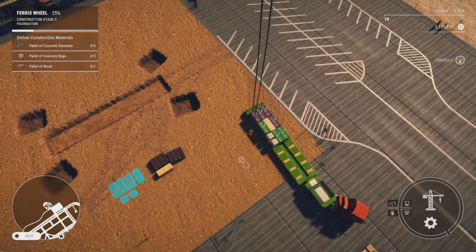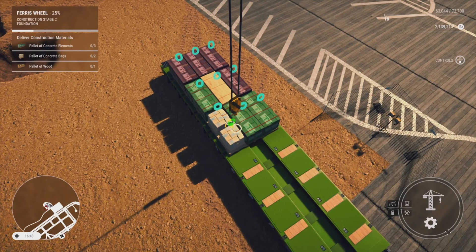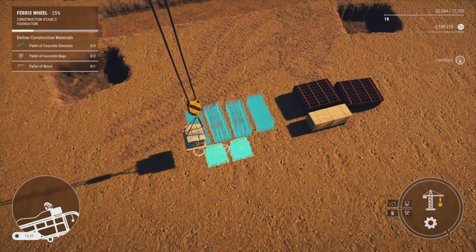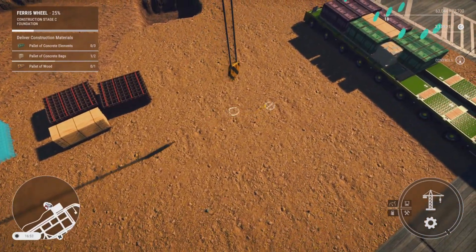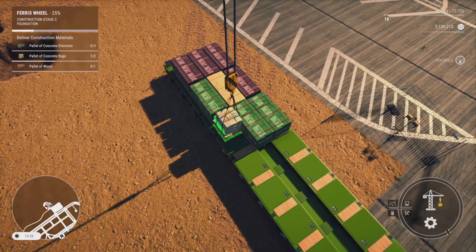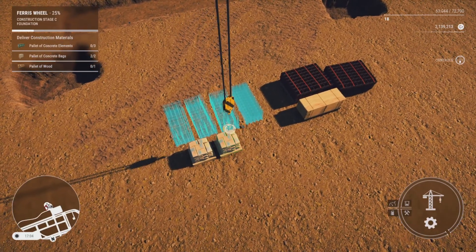We need to unload the two pallets of concrete bags first — the two little white bags. We'll line up our white circle over the blue circle on the pallet and hit X to pick up, then swing it back. Of the blue items on the ground, two are highlighted brighter blue — that's where we need to put the product. We'll run the white circle along the ground over the next product to lift. When the blue circle on top of the product goes green, hit X and your hook should hook up. We'll lift and swing back across, lower it down, and hit X to place.